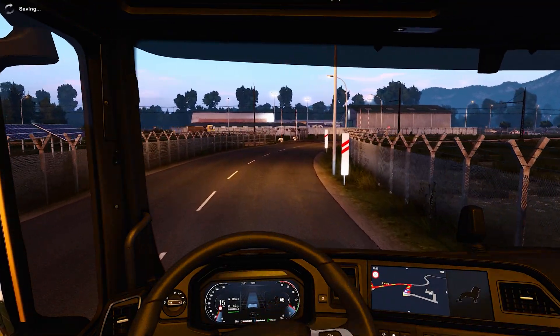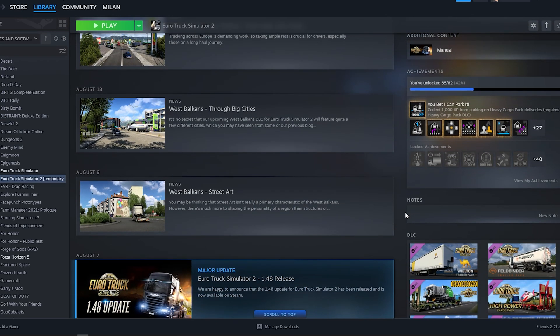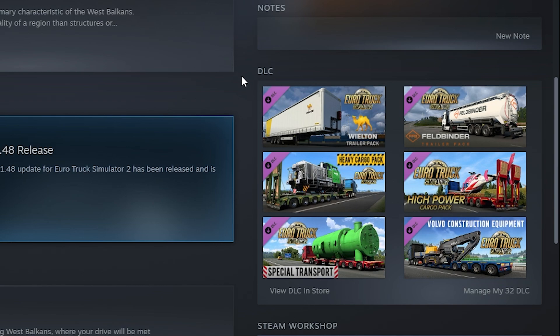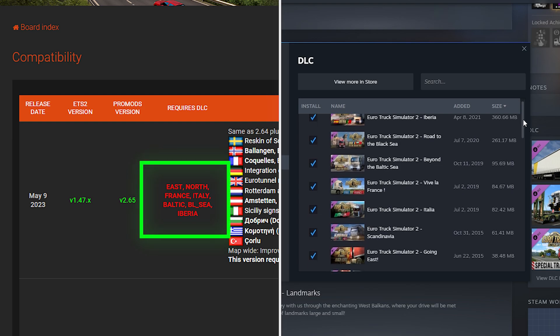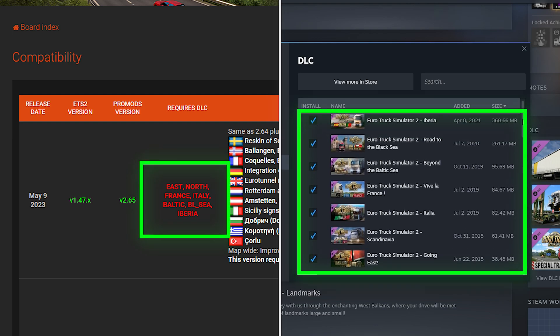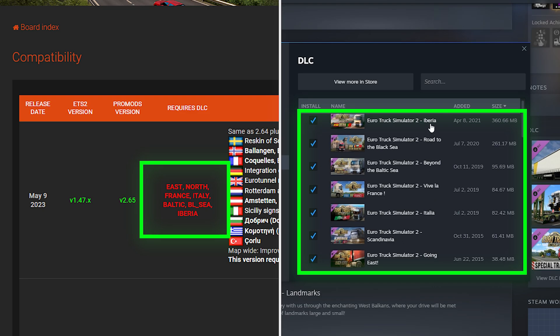You're not sure which DLCs you have? Don't worry. Go to your Steam library, Games, Euro Truck Simulator 2, scroll down, DLCs. Also check this page again to see what DLCs you need to run the ProMods version you want. Some names are a bit off, but if you click on them it will open the Steam page and you can check the name better.